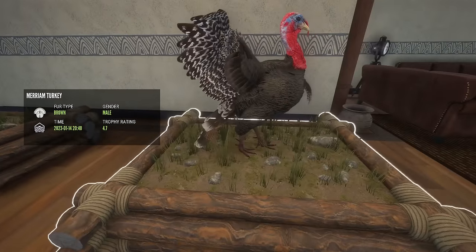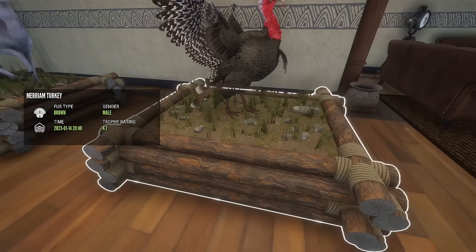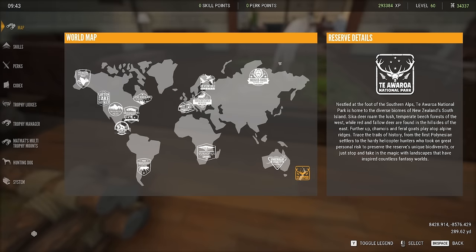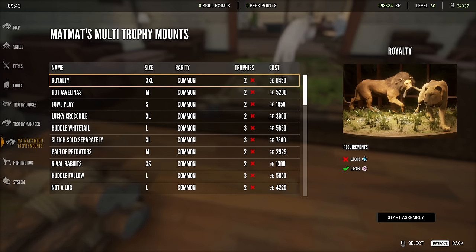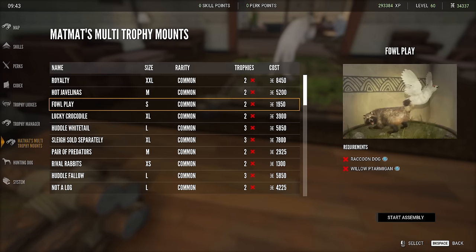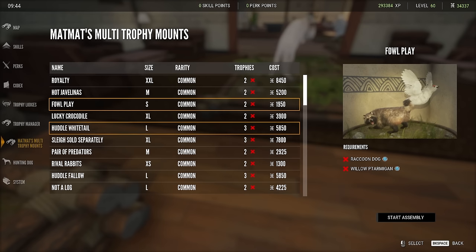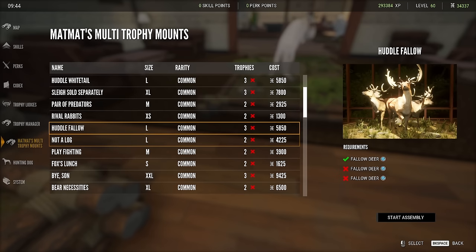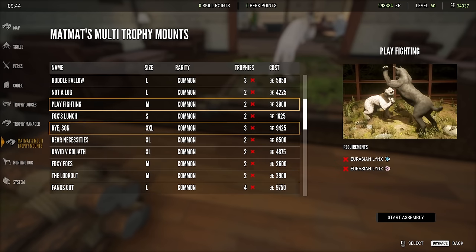I tried to look — I don't think there's a mat mat multi mount for mule deer. For those of you who don't know, there is a special kind of thing here. This is mat mat's multi trophy mounts. You've got javelina ones, and this one requires a raccoon dog, a willow ptarmigan, crocodile, and magpie goose. They've got some cool stuff — sometimes it's different animals, sometimes it's the same species together. But I couldn't find one for mule deer, which is kind of upsetting.